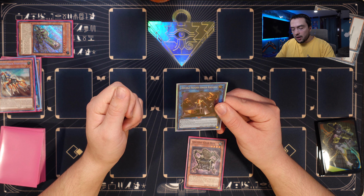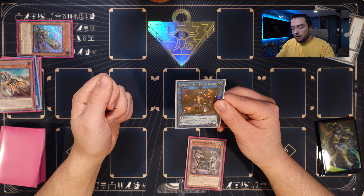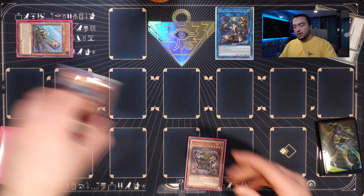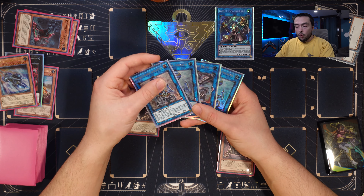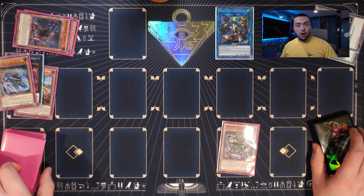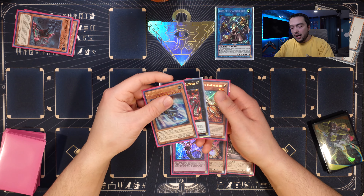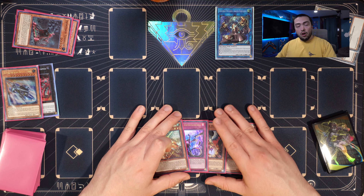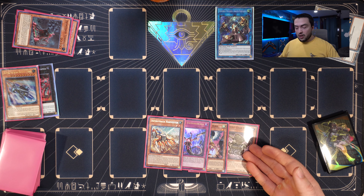Now we activate Tunneler, tributing off the Ballista, then link into our third and final copy of Infinitrack Goliath. Then we use Trencher to summon back the Harvester. You could change the order in which you summon the Goliaths, but playing it out exactly like this is the most efficient way — especially since Phantasme is a real card, and if we can go through the entire combo with only ever having one link monster on board at a time, that's probably ideal. We then link into Double-Headed Anger Knuckle.